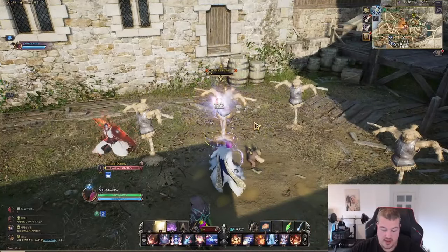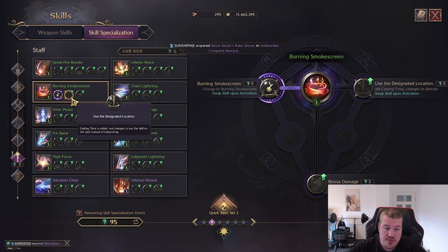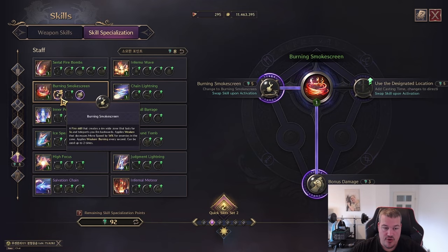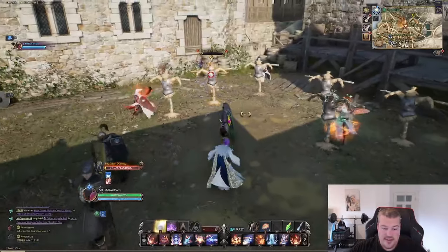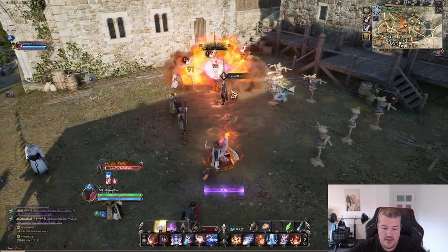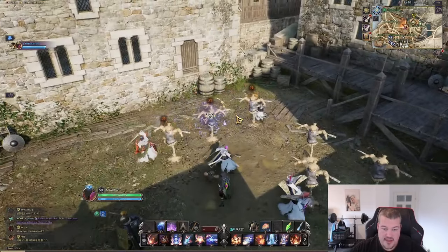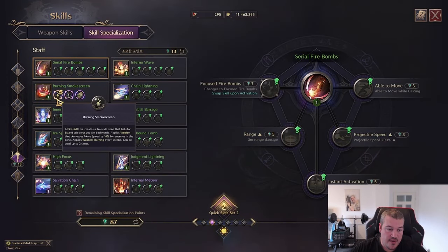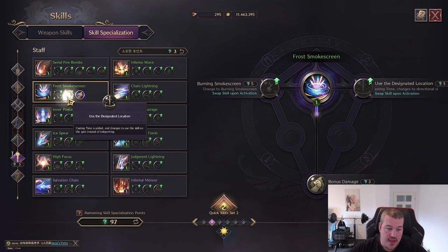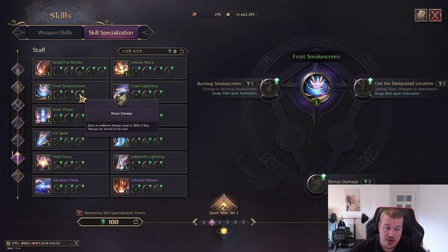You have the option to turn that frost effect into a fire skill — then it will apply burn to the enemy. You also have the option for it to be cast on a location and deal bonus damage. Since staff players don't have that much mobility, I would personally never use the burning smoke screen — I would always use the CC and the jump. Maybe you can use the bonus damage, but overall it's not a lot, so I'd actually keep that skill clean and not recommend using any of those specializations.